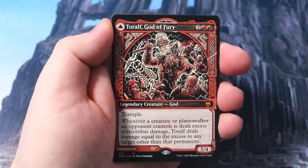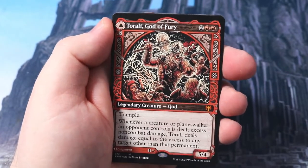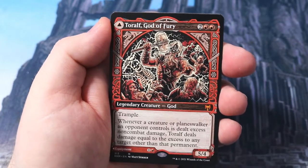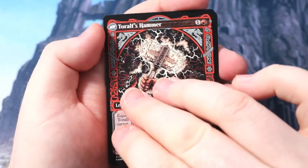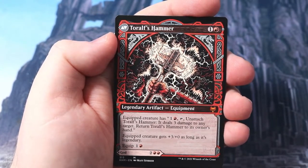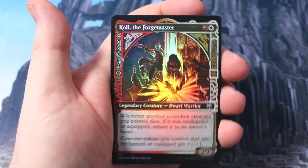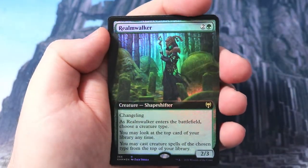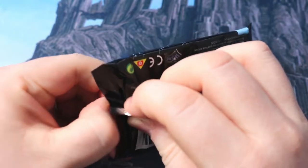We get a nice mythic Tyr God of Fury - red god! Will it take the place of Torbran? Not too sure. It's going to see play in standard - whenever a creature a player controls is dealt excess non-combat damage, it deals that excess to the target. Then it flips over to the Hammer - a quick creature has to unattach to the hammer, dealing three damage, and you return it and get plus three plus zero. Then Coal the Forgemaster, another legendary creature - cool! And another Realmwalker. These packs love the old shapeshifters, love shapeshifters and angels. There's a little treasure token on the back.